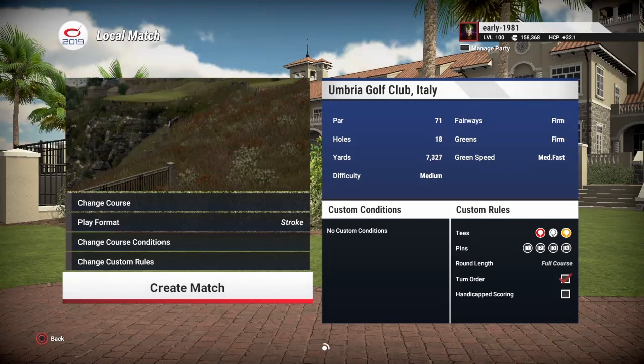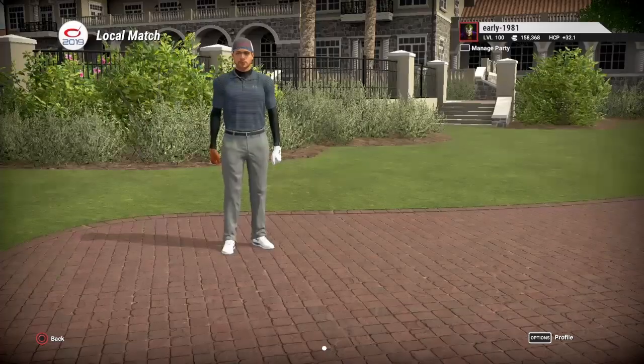Hey, golf fans, this is Early 1981 and welcome back to the channel. So today, as promised, we are going to have a Q&A with the legendary golf designer that is Arctic Fury. We are using his latest course, Umbria Golf Club Italy, for the backdrop to this video. I did reach out to the whole community on different social media platforms and came up with the best 19 questions that have been submitted.